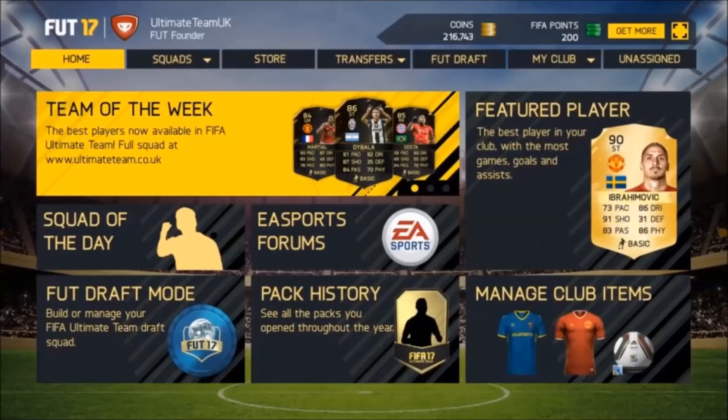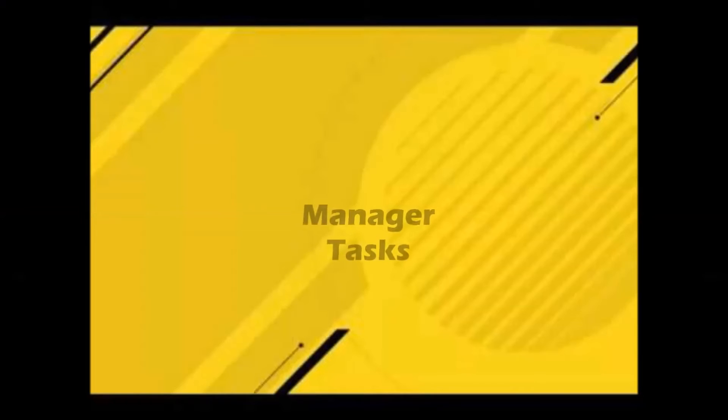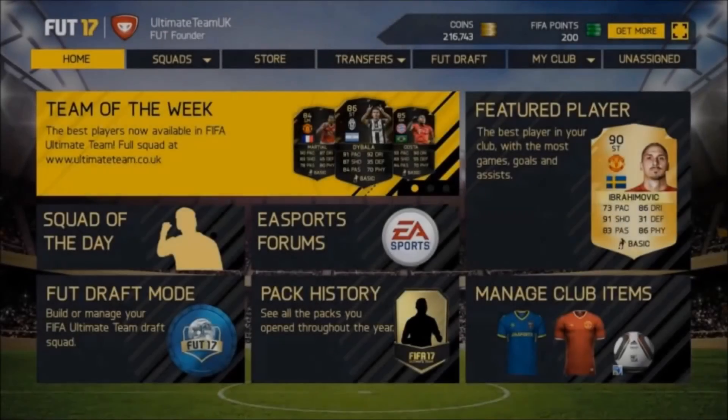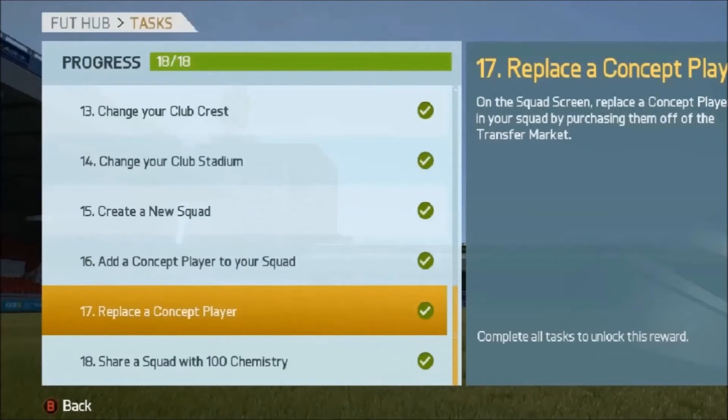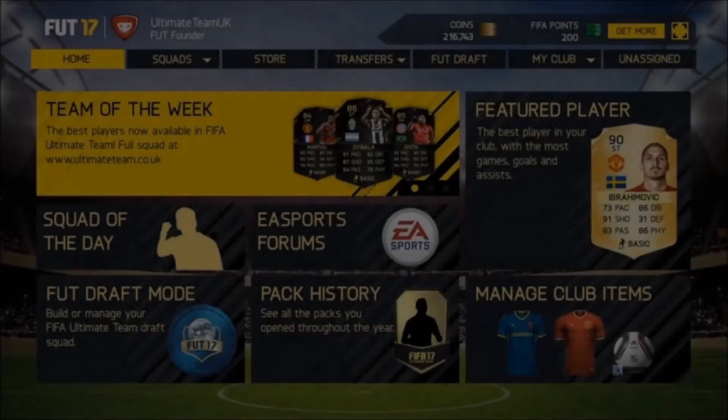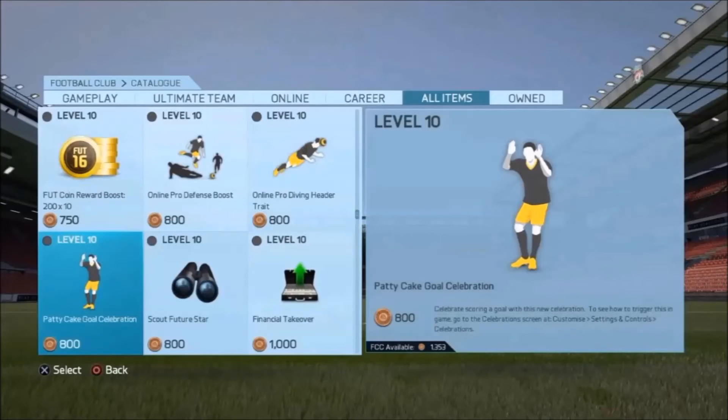If you want to open packs, you might as well also complete the manager tasks. In FIFA 16 there were about 18 of them, and by the end you get a free gold pack. It's only simple things like buying new kits or playing Team of the Week once. You might as well do it just to get that free gold pack.